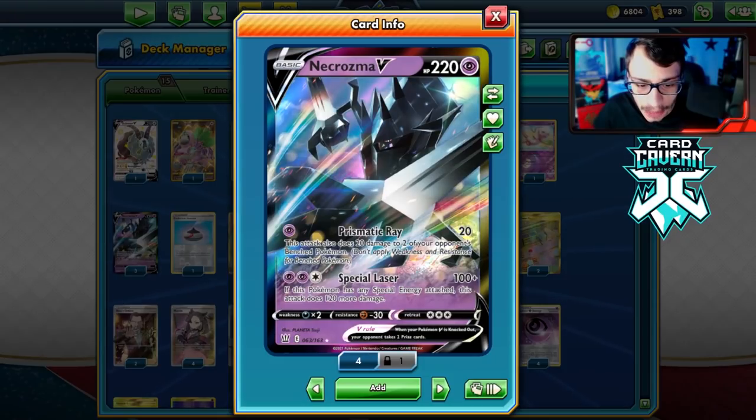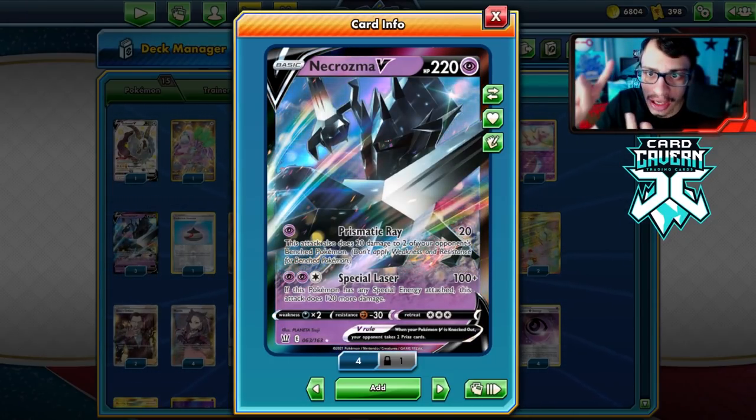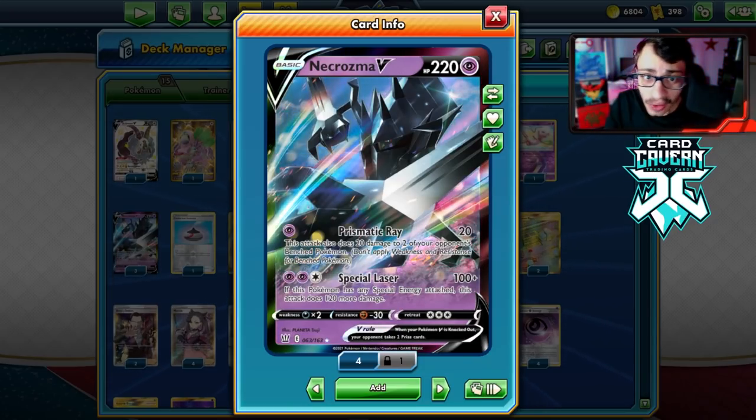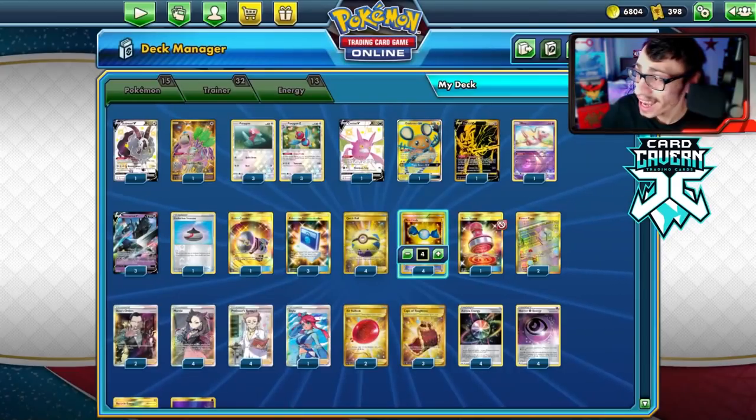Necrozma's attack does 220 damage if you have any special energy attached. Horror Energy, Recycle Energy, and Aurora Energy all count for Necrozma's Special Laser — it's like a big teeny VMAX, but it can hit anything for 220.